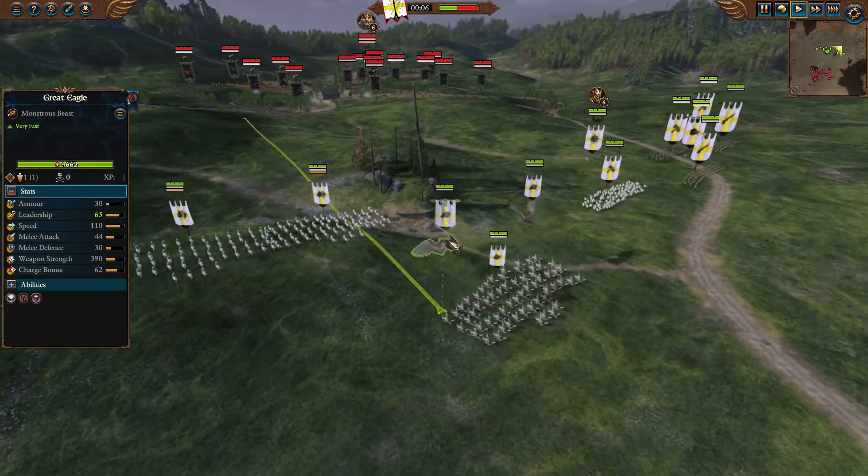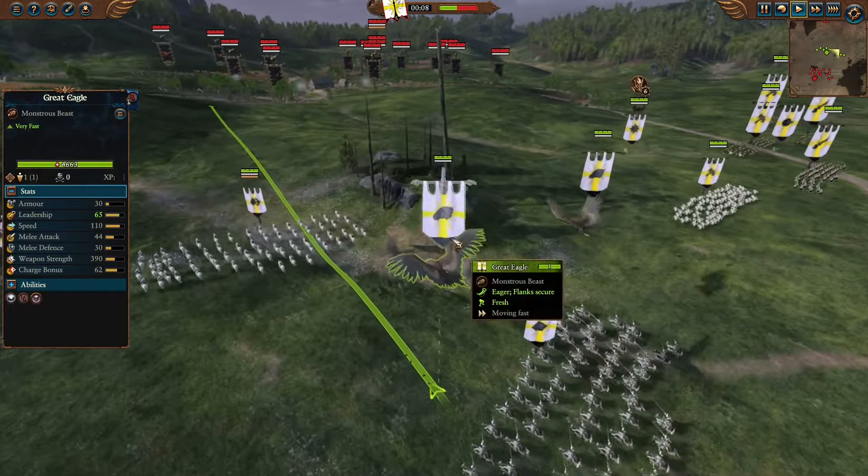Great Eagles, when compared to other monsters of the same tier — for example the Manticores, which cost exactly the same — are not exactly great in supporting team fights, simply because they do not have terror. Without the ability to induce early rout on enemy units, they are less effective in pushing through or disrupting back lines. However, they make up for it with impressive speed at 110, one of the fastest units in the game, allowing them to catch up with whatever targets they pursue, though their lack of armor and armor piercing doesn't help in this role. Still, in this fight they will have optimal targets to chase down — for example, the Sorcerer-Prophet of Death on a Lamassu doesn't have the most armor, so even a single charge from the Great Eagles will do noticeable damage.